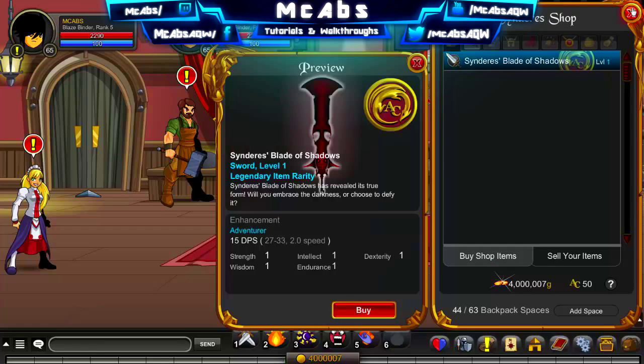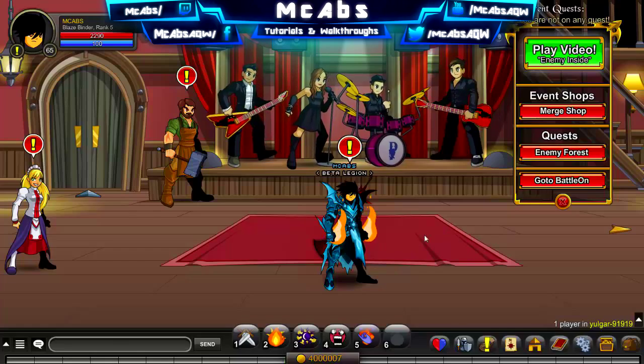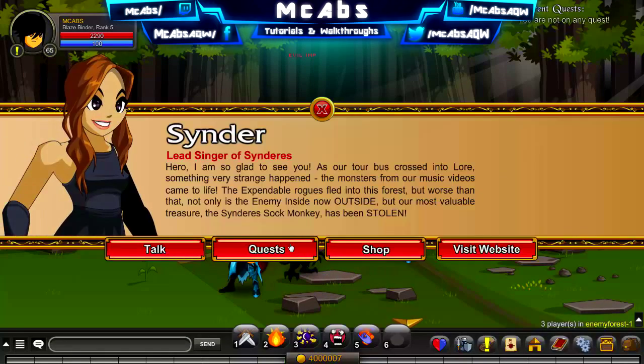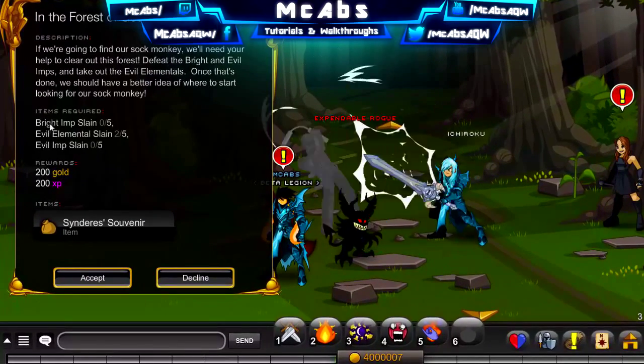For the people who do have the Cape of Doom, you're pretty lucky because you've already got it before — it used to come with the cape in this. To get the souvenirs, you want to join Enemy Forest. Just click over here, click on this lady, click on quests, and you have to accept all these quests.